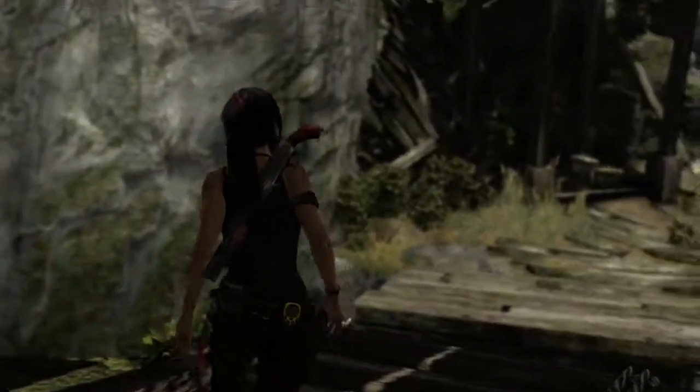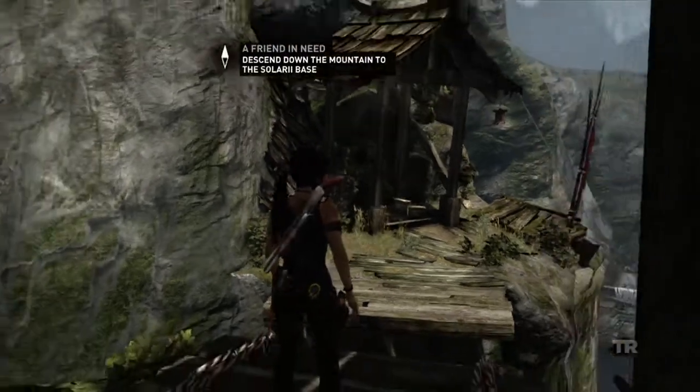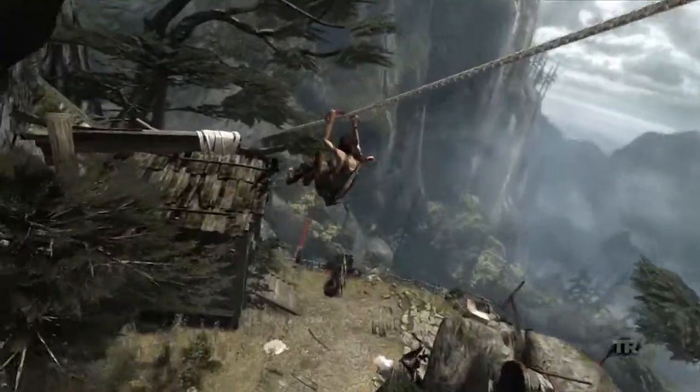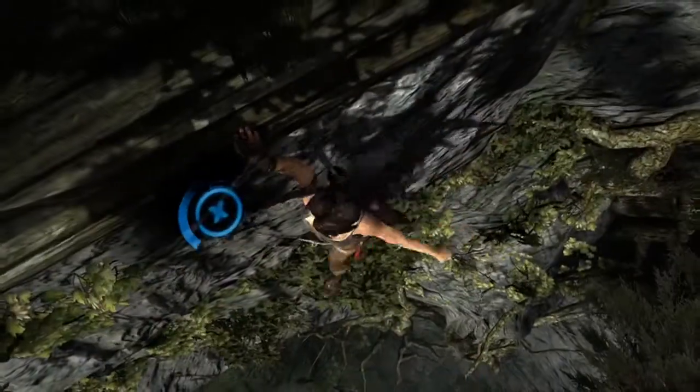So we can see that Lara's friends, in particular Sam, is in trouble. And she has a very clear goal now, which is to make her way to the scavenger fortress where Sam is being held. She knows that's down at the bottom of the mountain, and she's going to find a way down.